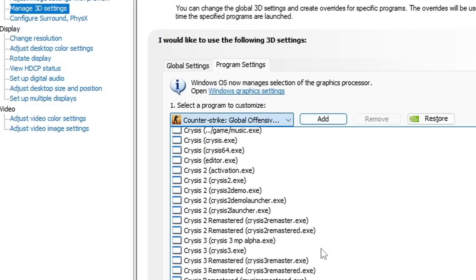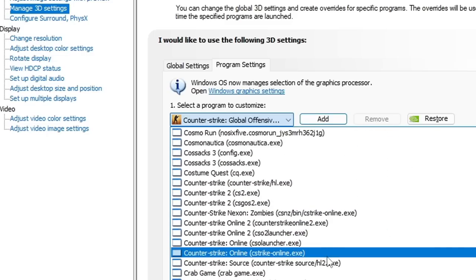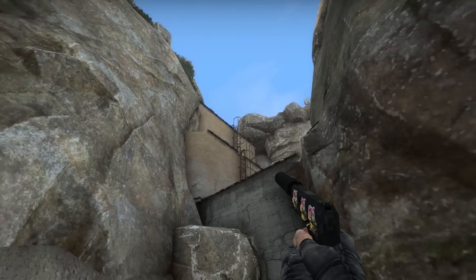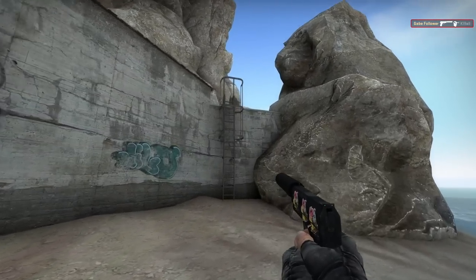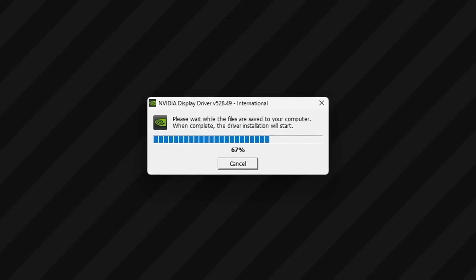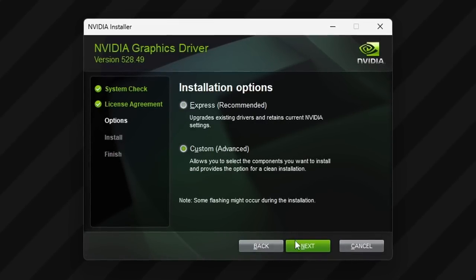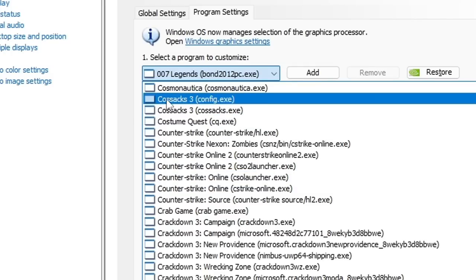On February 28th, a new driver 531.18 was released, and in the updated database of all existing applications, two new executables suddenly appeared: CS2 and CSGO S2. We were honestly surprised and began to double-check all possible theories, because we had to be sure this was not some kind of fake. We spent the first 5 hours reinstalling drivers and checking how and when this information appears. In the end, we found that if you install a previous version of the driver with the removal of all existing files, the references to CS2 and CSGO S2 completely disappear.